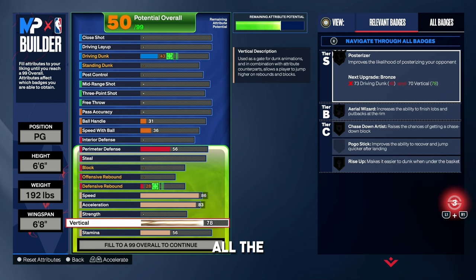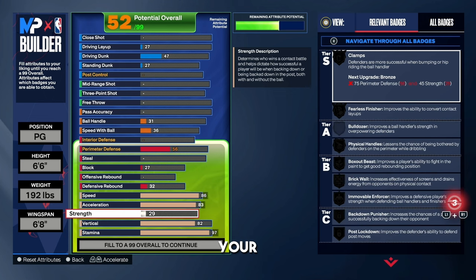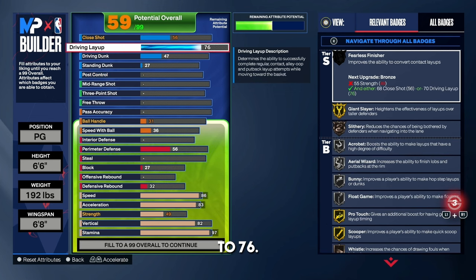For your vertical, go ahead and put that all the way up to an 82. The reason we're going with that is to get contact dunks — once I put my driving dunk up, it's going to make sense. Your stamina, you can go with a 97 or 99, totally up to you. On this build I went with a 97. Your strength is naturally going to be a 49 on this build, so just put it up to 49. For the driving layup, go up to 76 to get Silver Acrobat — very reliable — and you also get some good layup animations.